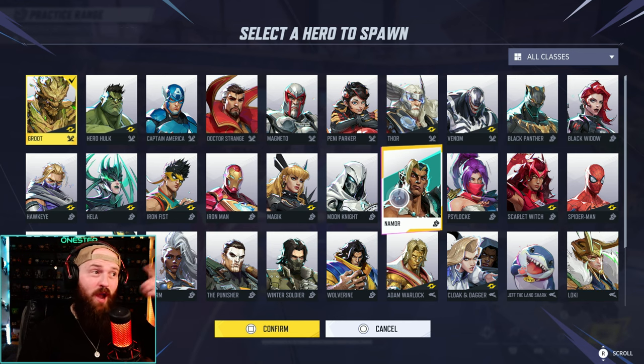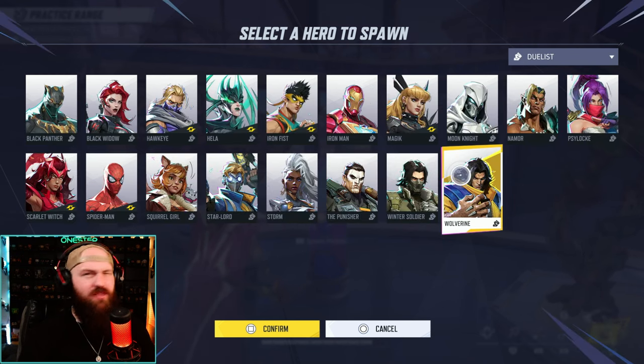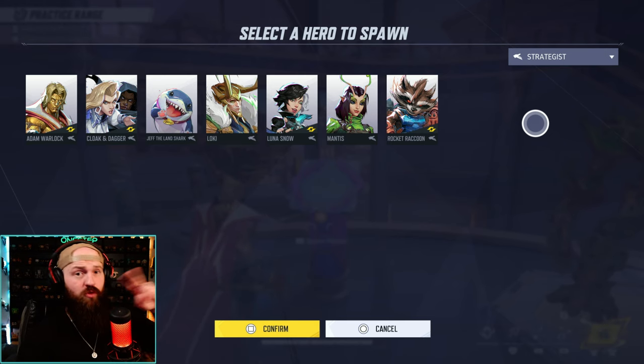If your entire team is DPS, you might think you can do a lot of damage, but you're also going to die really fast and you're not going to heal. Typically the most ideal team is usually one or two tanks, two DPS — maybe three — and one to two support. You'll see a lot of teams go two, two, two.